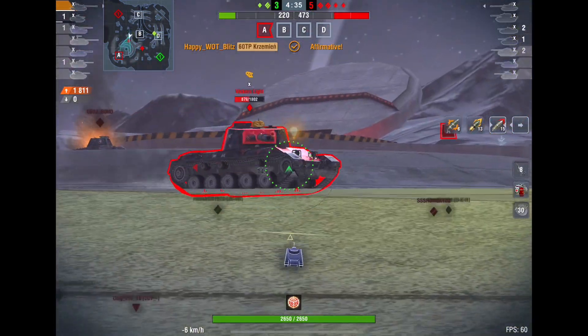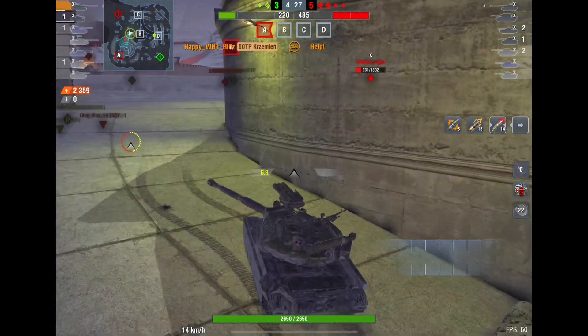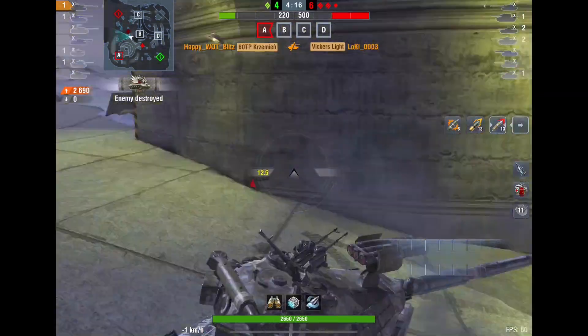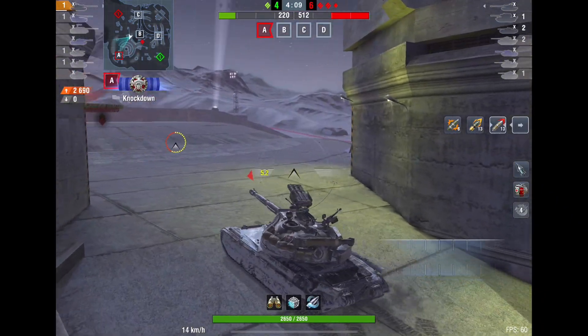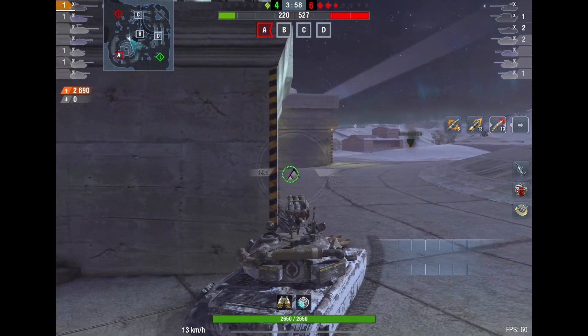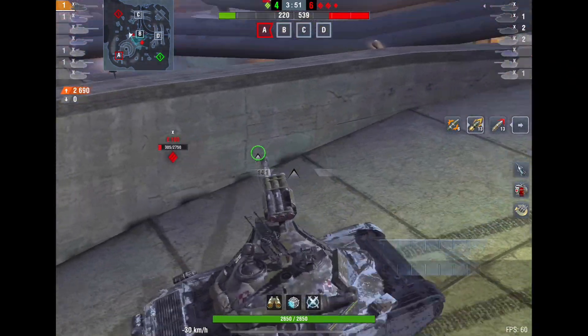The main thing is you need to work with your tank. Is your tank a DPM tank or an alpha tank? If your tank is a Leopard, which only has 350 alpha, you need to play accordingly. If you have a slow tank like the 60TP with good alpha, you also need to play accordingly. There are a few rules to clutching effectively.